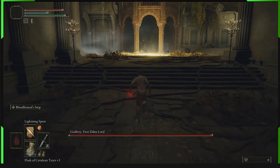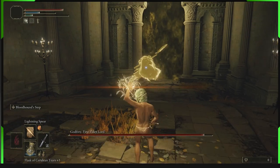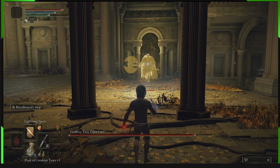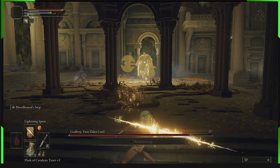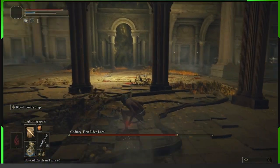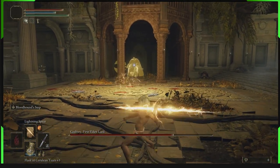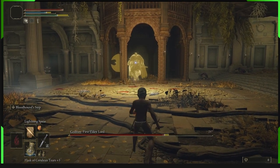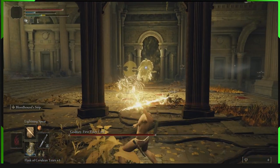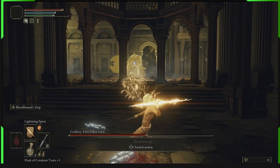Right here is Godfrey's boss fight. For this method, all you want to do is have your Lightning Spear and Bloodhound Step — Bloodhound Step equipped on your right hand and your seal on your left hand, so you can lightning spear and still use Bloodhound Step as an ash of war to avoid damage. Most of the time, about 90% of the time, Godfrey is just walking at you and not actually attacking. You can control his behaviour by maintaining the distance shown — all he does is keep walking at you. If he does the throwing axe attack, just Bloodhound Step twice and then start spearing him again.